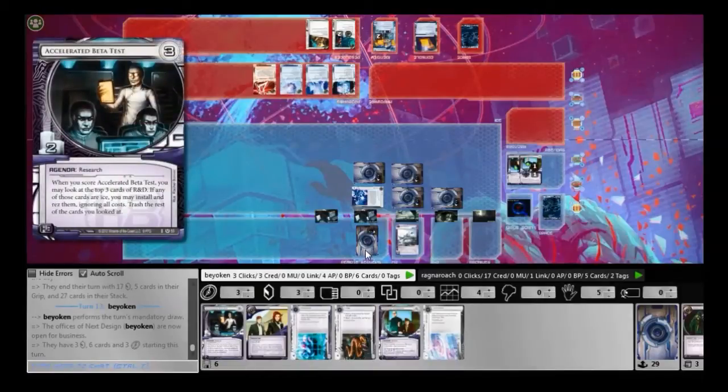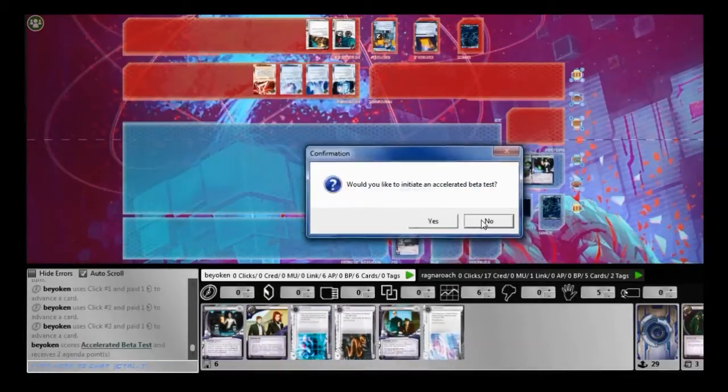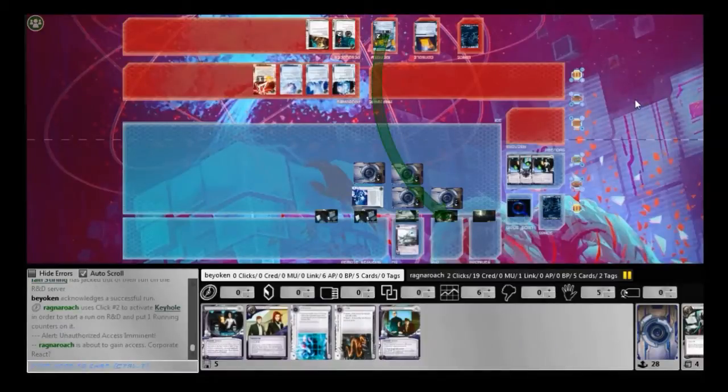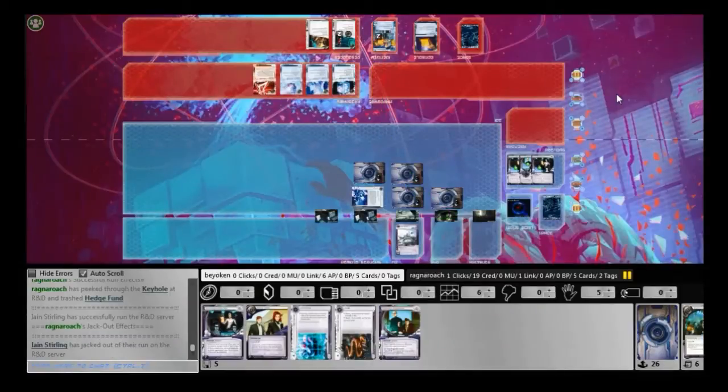I'll have 3 credits that I can use to score my APG next turn — or rather, this turn. I'm in a desperate hurry to score my agenda simply because he has Siphon recursion through Same Old Thing. I do not want him to burn away all my precious credits, so I score the agenda while I still can. Because I know for the rest of this game I'm going to be clamped down on credits with Account Siphon. As a result, he is able to Keyhole 3 times in succession because I have no credits. I could have left the agenda there and credited up, but he would just Siphon me and bring me back to zero — I would accomplish literally nothing.